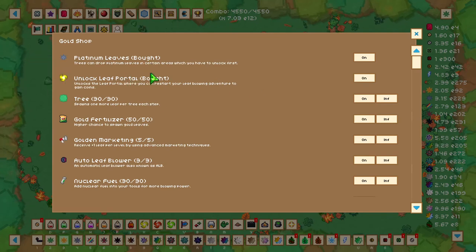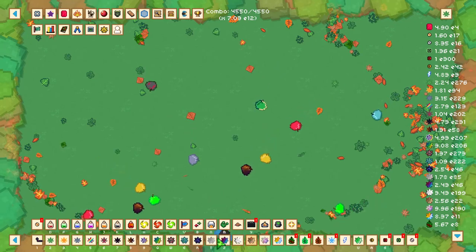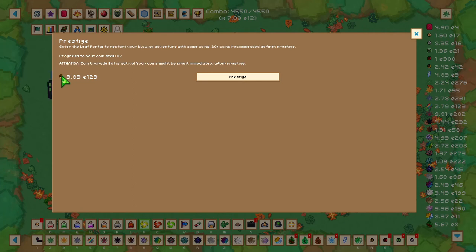The only thing left at this point is the leaf portal. Once you've unlocked the leaf portal and go to its menu — which is the prestige — you'll be greeted by this screen. This screen will give you coins, which are used in the prestige shop once you prestige. To gain prestige coins, you just have to get more and more leaves blown off. The more leaves you have off the screen and piled in your storage, the higher this number will be. After your prestige, the next video will cover going from prestige to science.